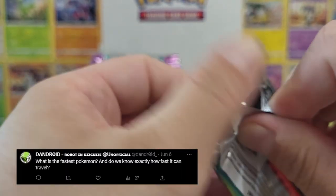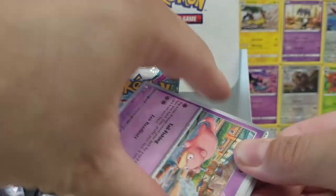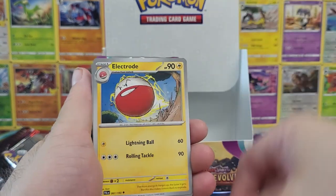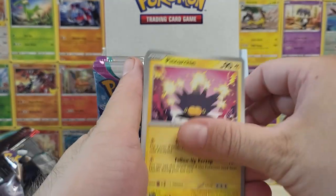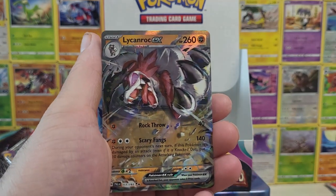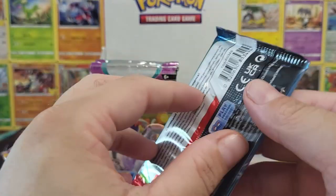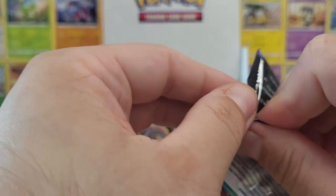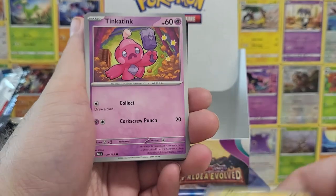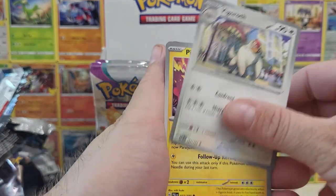Our next question is from Dandroid: what is the fastest Pokemon and do we know exactly how fast it can travel? I didn't research the exact speed, but I can tell you the fastest Pokemon is Regilecki — they are just lightning fast. If we're comparing them in the TCG, Regilecki VMAX has a free retreat. However, Mew is probably the fastest Pokemon card because it has free retreat both ways, and I can't think of any other card that has free retreat. So I'm going to say it's probably Mew.